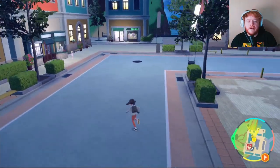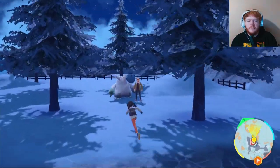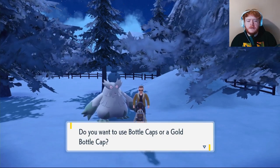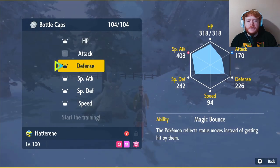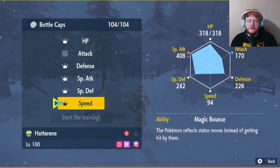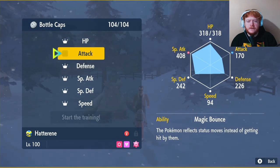If you don't have any, buy five of those and head over to Montenevere. Once you're here, head straight forward to the guy with an Abomasnow and speak to him — he will ask if you want to hyper train a Pokémon. Click Hatteran, then click Bottle Caps, and we're going to do HP, Defense, Special Attack, Special Defense, and Speed. Speed isn't too important since Hatteran is really slow, but I like to do Speed on all my Pokémon. You don't need to do Attack — that's just a waste of money.